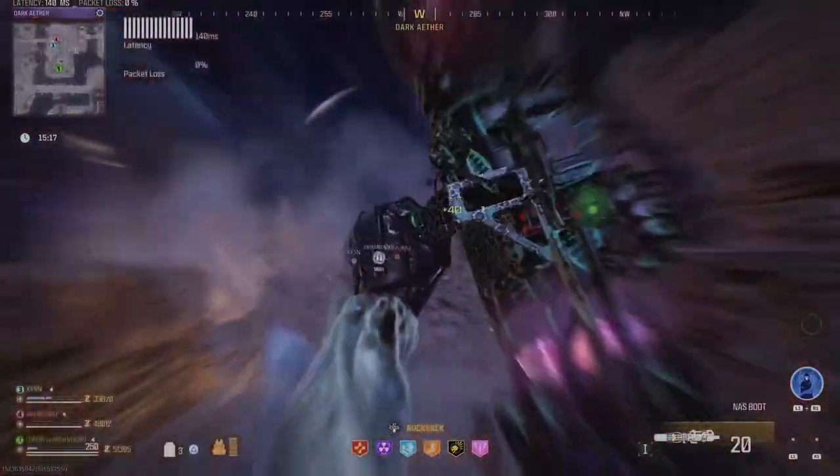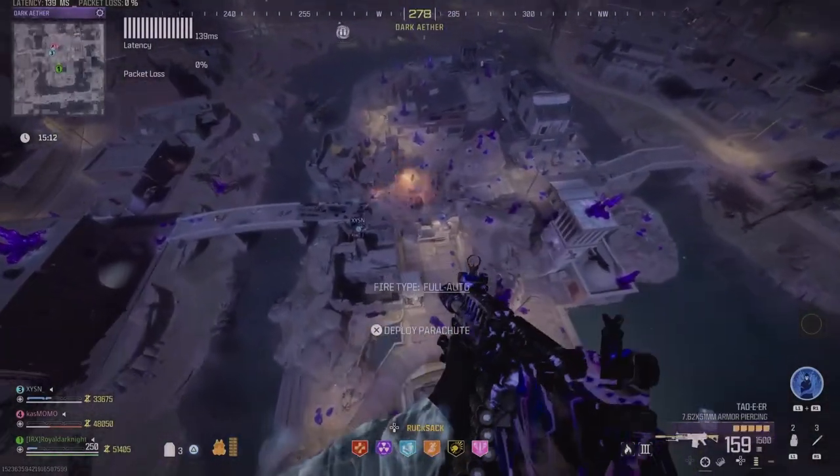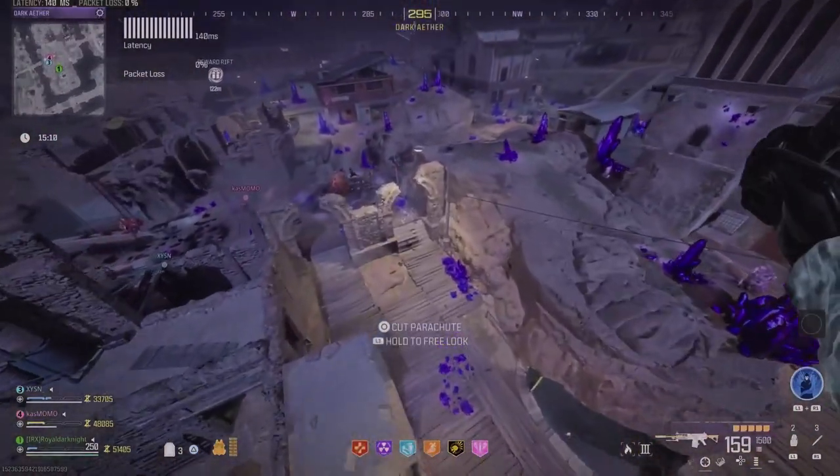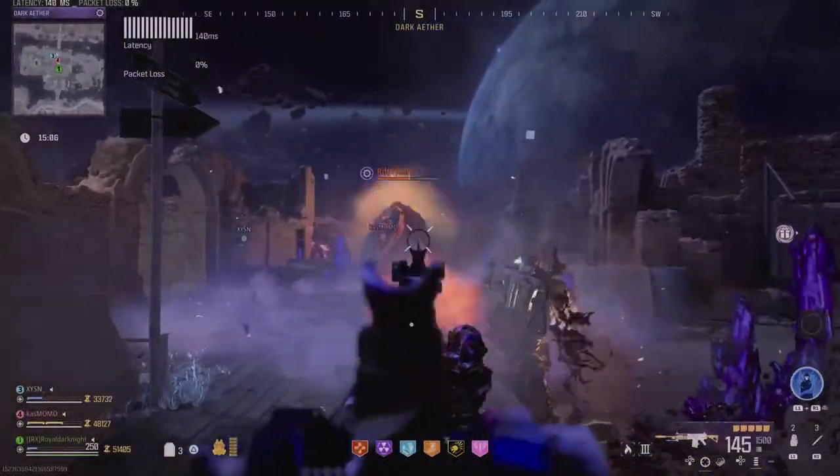We took a lot of time doing it, but luckily we were using the normal sigil, so we had like 30 minutes on hand after completing the mission — about 20 minutes left. That helped us. That's the rift hut unlocked.